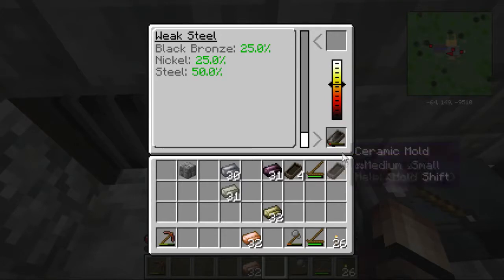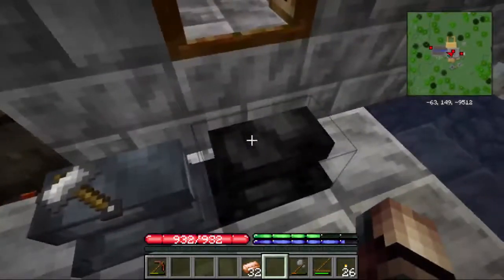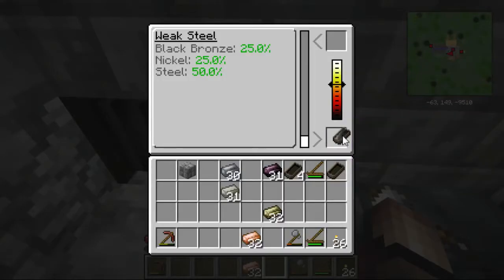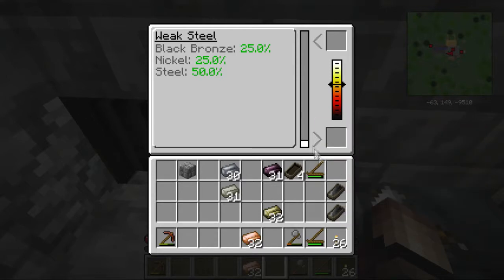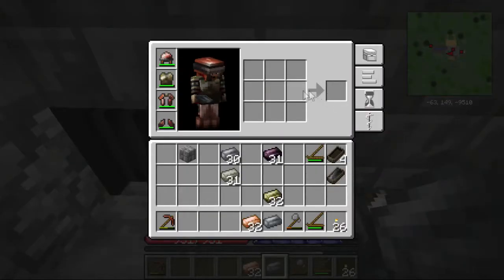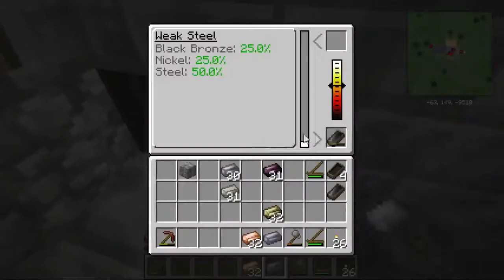Let's go ahead and drain this off. I've already gotten us a black steel anvil ahead of time — that should get us going. We need brilliant white heat and we're going to need more of this. So we're going to need to make this black steel. We've got two more units. We need to take this weak steel and weld it with pig iron. The problem is — we have to weld it with pig iron.